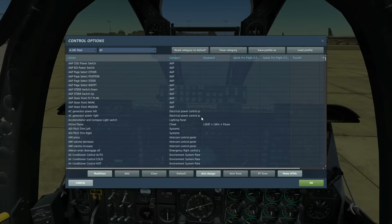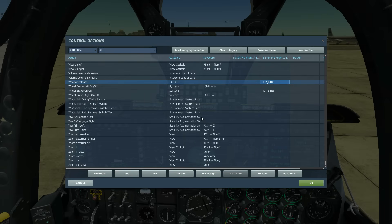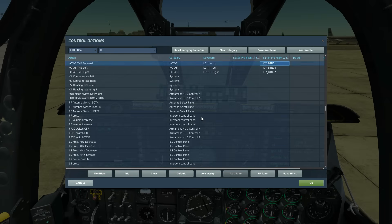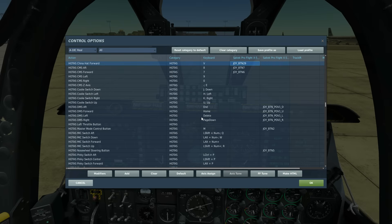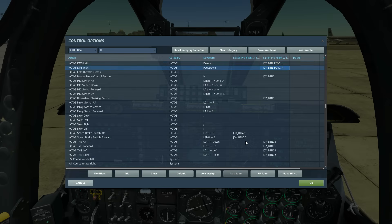Let's look at the controls we're going to use today. We're going to use gun trigger to fire the gun, weapon release to fire the missile, TMS up forward to do a small angle SEAM search, China hat forward to do a wide angle search, TMS off to re-cage the missile head, and DMS left and DMS right to change the type of gun funnel.